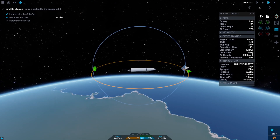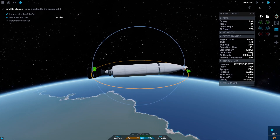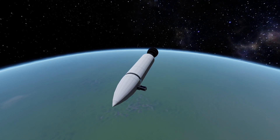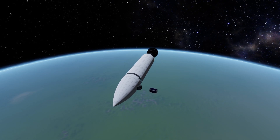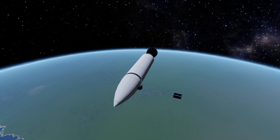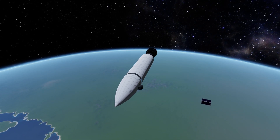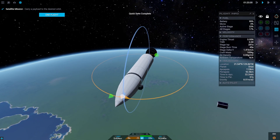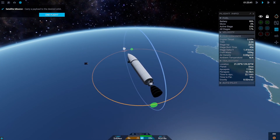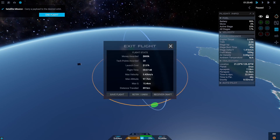It turns out we can reach orbit with the new configuration. Now let's deploy the cubesat. That's 20 tech points into our pocket and $800,000 — nice!